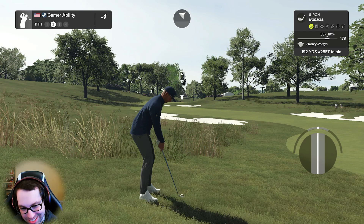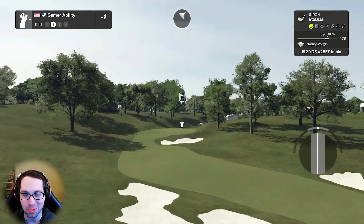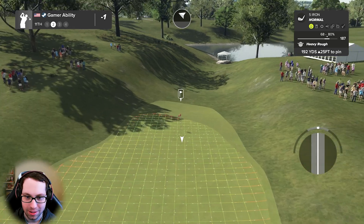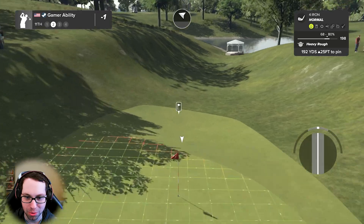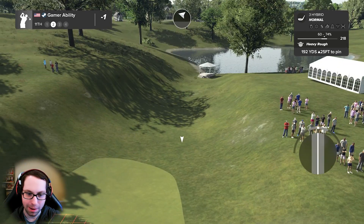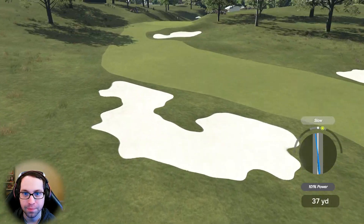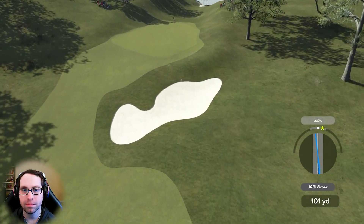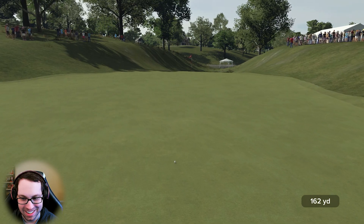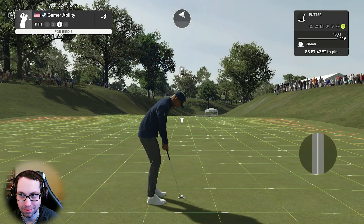The back of the green is sloped — if you miss you'll probably go in the rough. Let's go hybrid — I'm not even sure it gets there, one way to find out. Get up — hey, it gets there! Be ready for a highlight reel golf shot here — you could go to two under with this putt.